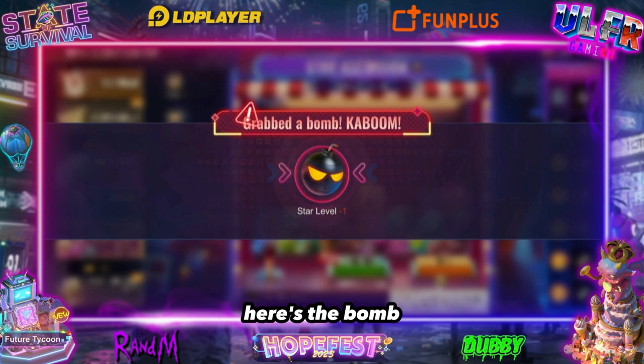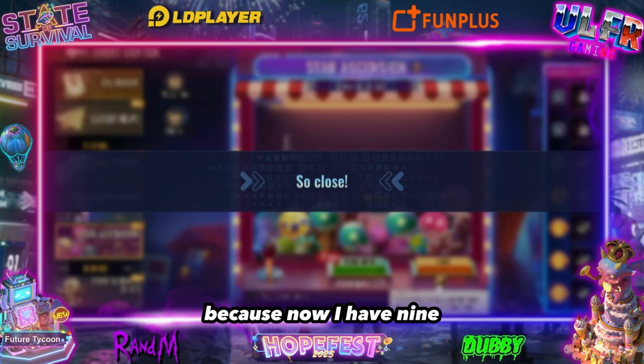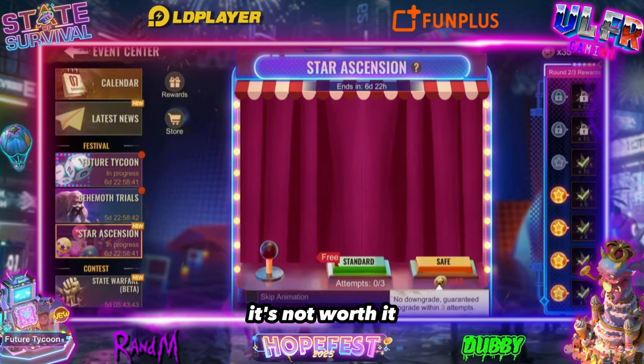Here's the bomb — and this is exactly what you shouldn't do. One level down, I lost a level for nothing. I wouldn't have had the ten tokens I needed because now I only have nine — I would have been missing one token. We stopped there; we're not going to pay more, it's not worth it.